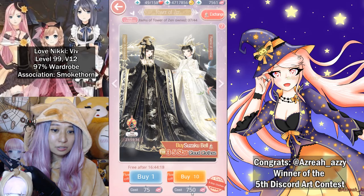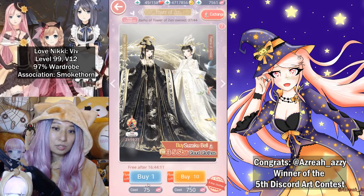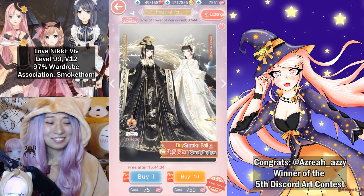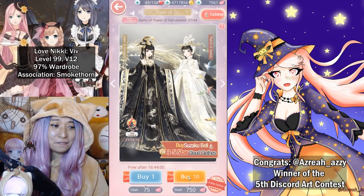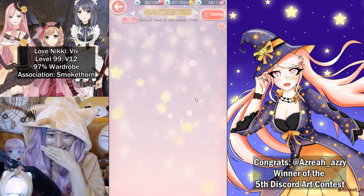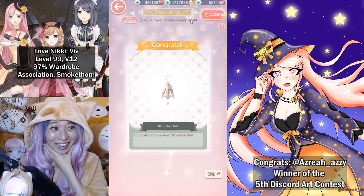The buy 10 turns to 750 as opposed to 1,500, and the buy one turns to 75 diamonds as opposed to 150. Oh gosh, I really don't want to pull here. But let's do it for educational purposes. Buy 10 at 50% off for 750. Let's go. What am I doing? My diamonds — I wonder, 7,000.